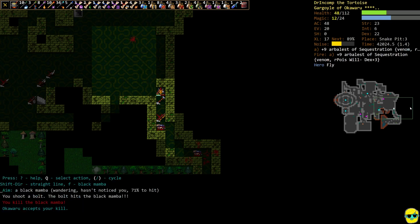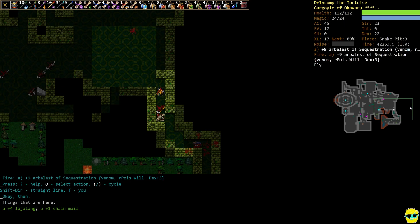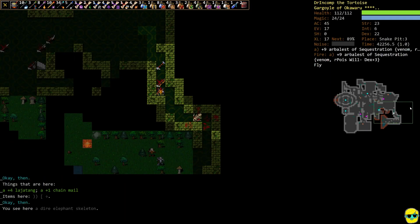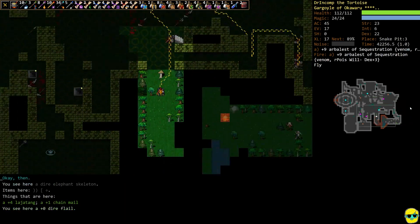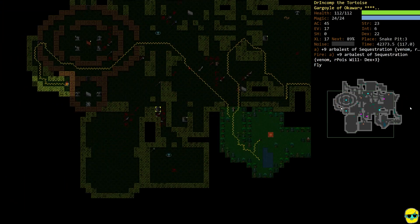We killed something, rested up — that was a little tricky but we got it. There's a big old plus-four longbow, which is nice. That's Snake 3 done, pretty fast anyway.